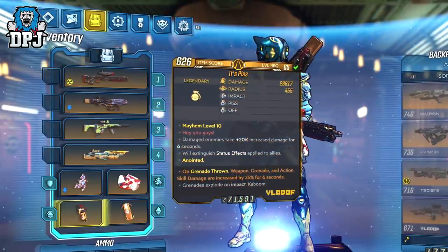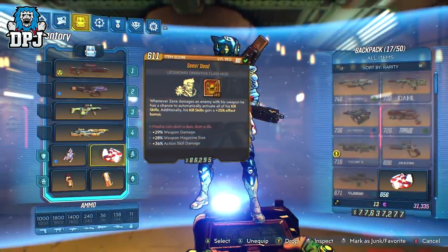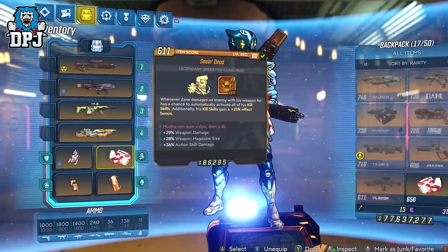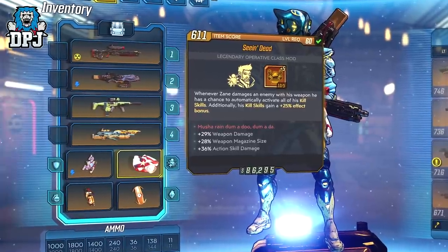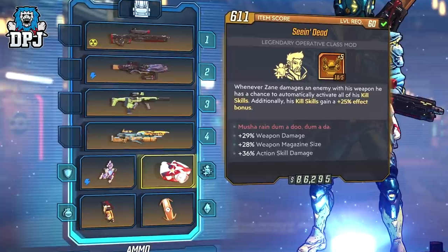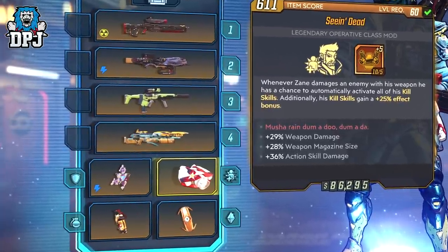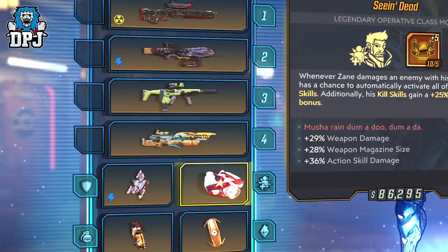The grenade — Hex hits Piss — takes the crown and should 100% be used along with the Seeing Dead class mod. I'm still rocking the level 60 version; when I get this as a level 65 that's when I'll start giving this build out because I want it to be perfect first. 5 points into Donnybrook — you can't go wrong with this Seeing Dead. Look at those skills on it too: weapon damage, weapon magazine size, and action skill damage, which just makes that digiclone even more powerful.